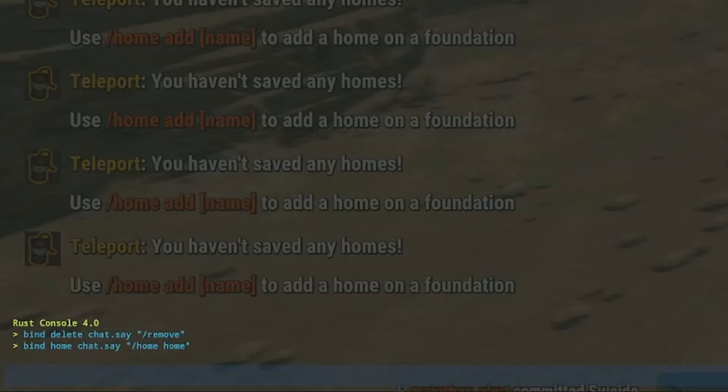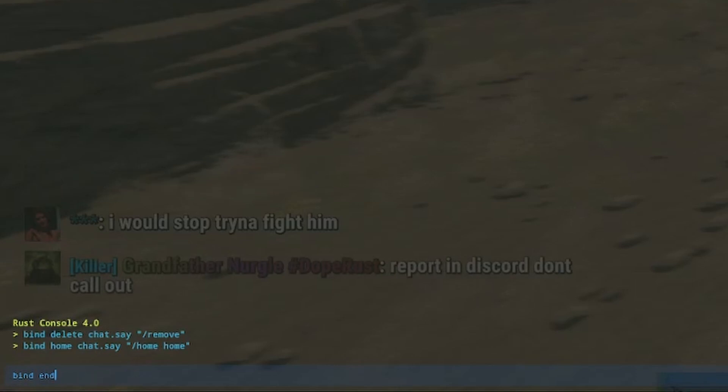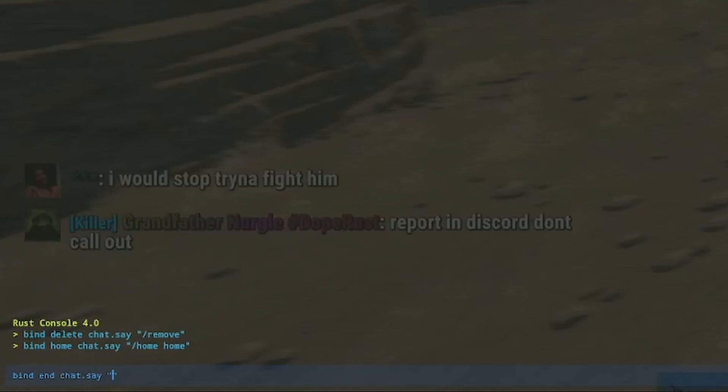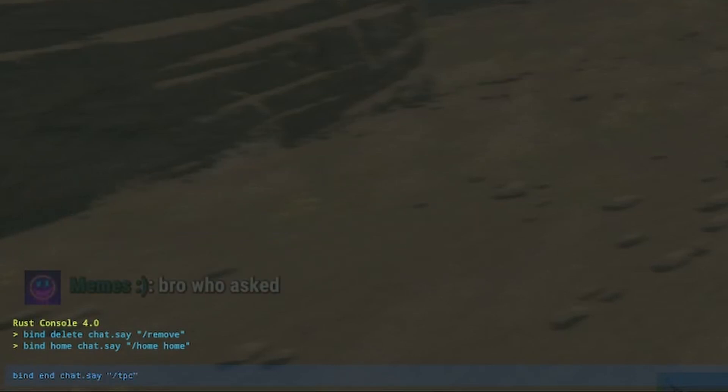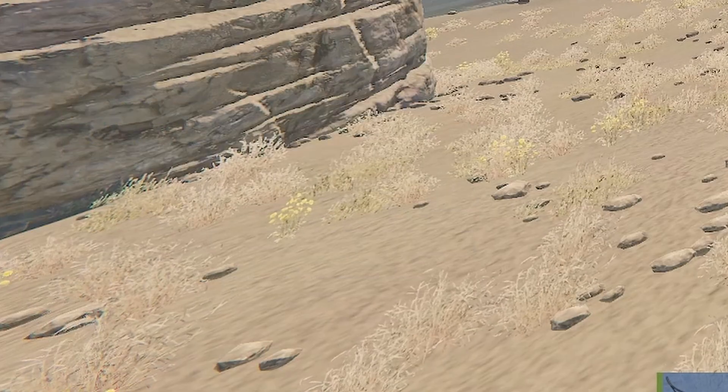Say you've told the game you want to teleport home, there's a 15-second cooldown, and then something catches your eye and you need to go get it — but you've already started teleporting home. I know: bind end chat.say "tpc". That stands for teleport cancel. Now when I press the end key, it tries to cancel the teleport.